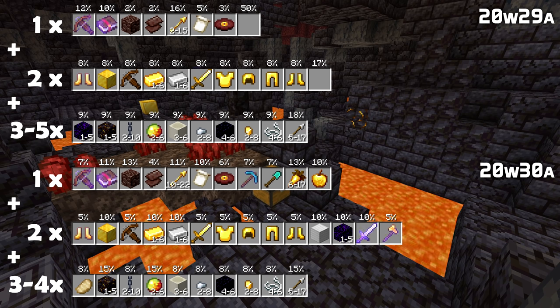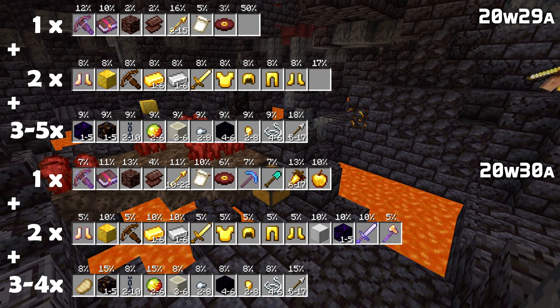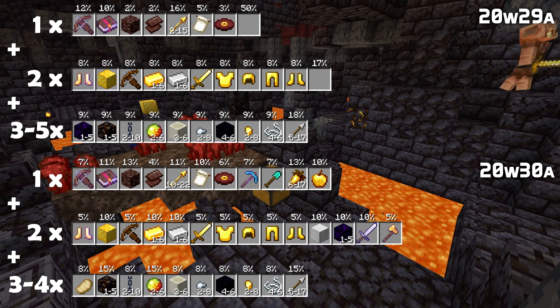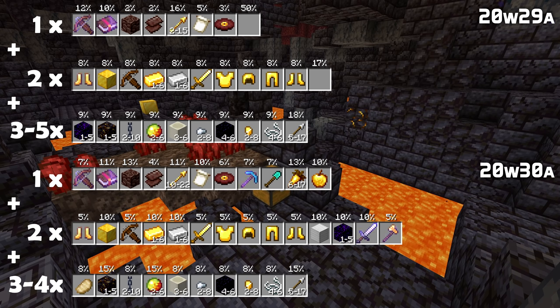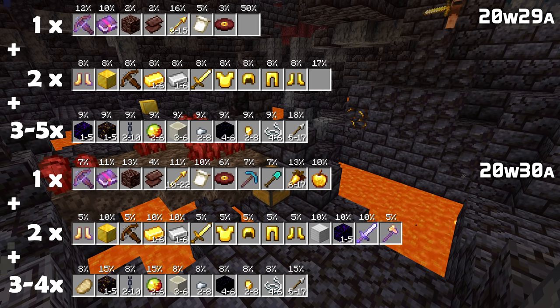The other type of bastion chest has 3 loot pools. On the first one, you are now more likely to get ancient debris and netherite scrap. You are now more likely to get Pigstep and the snout banner pattern, but you are less likely to get spectral arrows — though if you do, you get them in larger quantities: 10 to 22, up from 2 to 15.